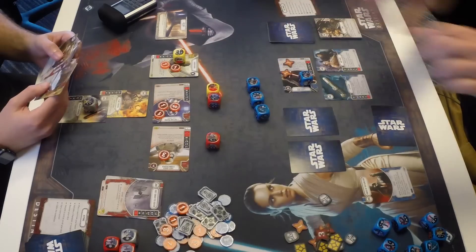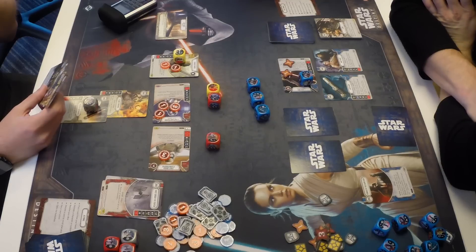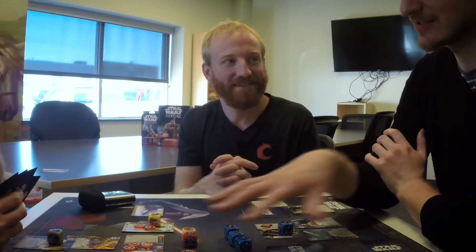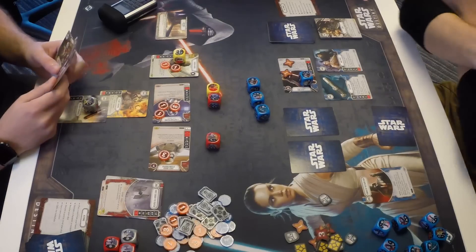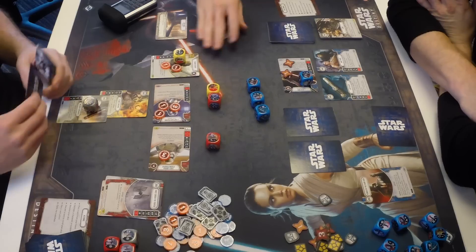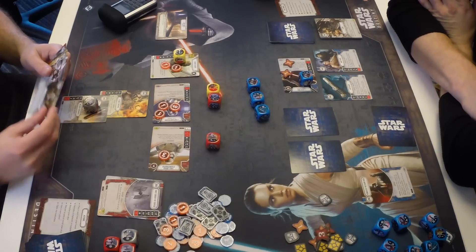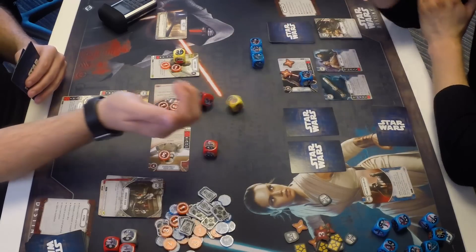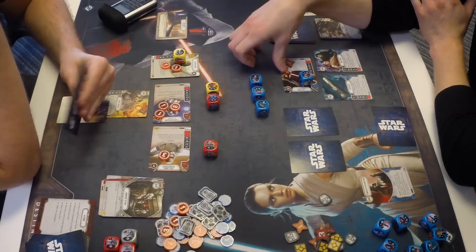With no resources available, not much threat from Zach's hand. The board is a house of cards — damage is spread out and everything is on the edge. Zach considers whether the Tuscan will soak the three damage, or whether to wait and resolve it onto Phasma. Lucas discards a card and re-rolls two dice, getting two damage and four damage for a resource — but no resources means the four can't be resolved. Lucas resolves the Kylo special targeting Phasma.